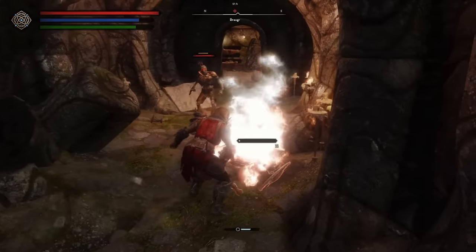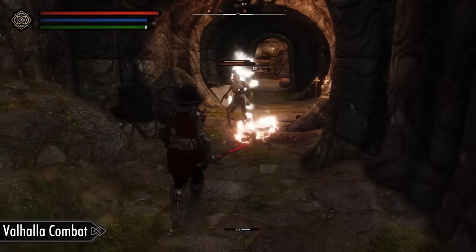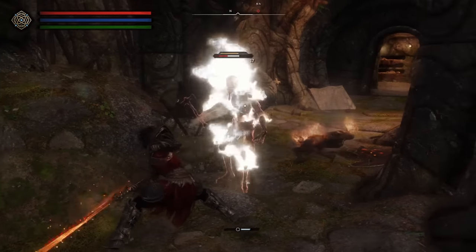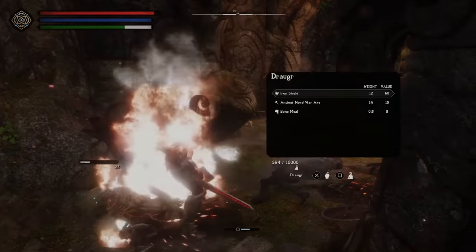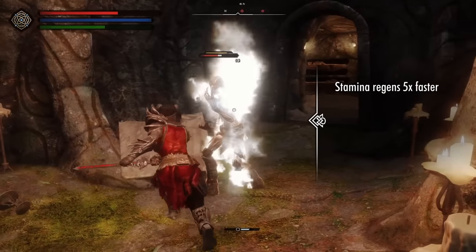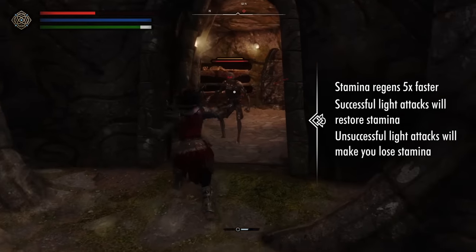Now we have a solid foundation, let's grab Valhalla Combat as our main combat mod. Valhalla Combat is designed with modern principles in mind, being heavily inspired by modern action games such as Assassin's Creed Valhalla, God of War, and Elden Ring. Stamina is going to regenerate five times faster than in vanilla, with all combat actions consuming stamina. Light attacks that successfully hit enemies will regenerate stamina, however unsuccessful light attacks will cost stamina. This encourages a precise playstyle and rewards good positioning and timing.